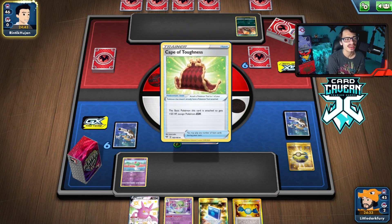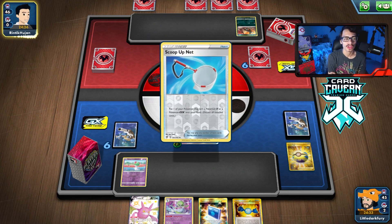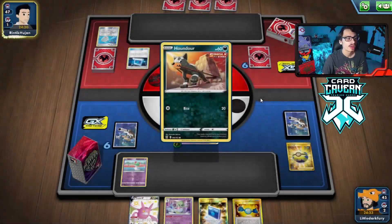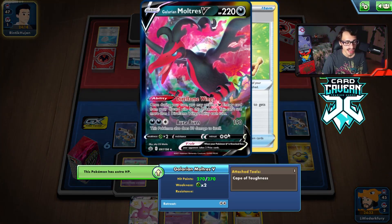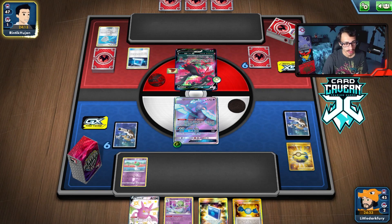We'll Quick Ball for Ralts and pray we don't get Marnied. This hand is actually insane if we can draw a Pokemon — we can get another Ralts or go for Rayquaza. The Cape is a bit awkward because it gives them 270 HP, meaning we have to go for the four-energy KO. If they attack with Aura Burn they'll go to 240 HP and then we can one-shot them. Looks like they're playing Tyranitar — single strike deck with Maltres.